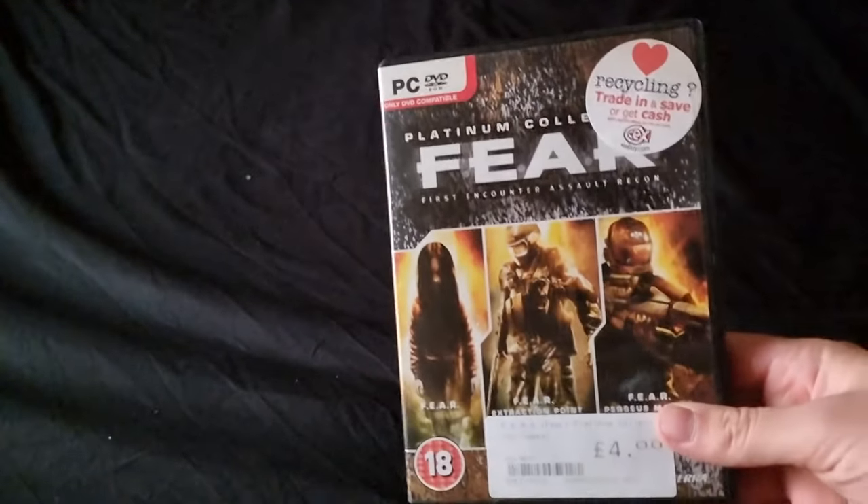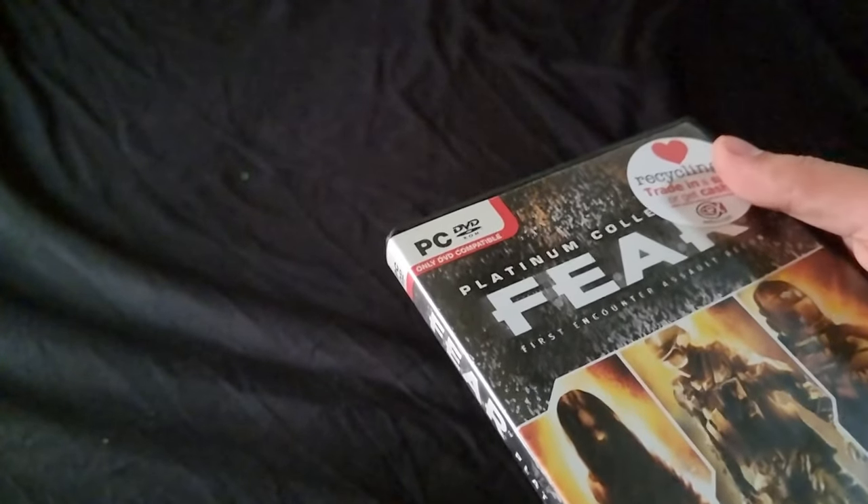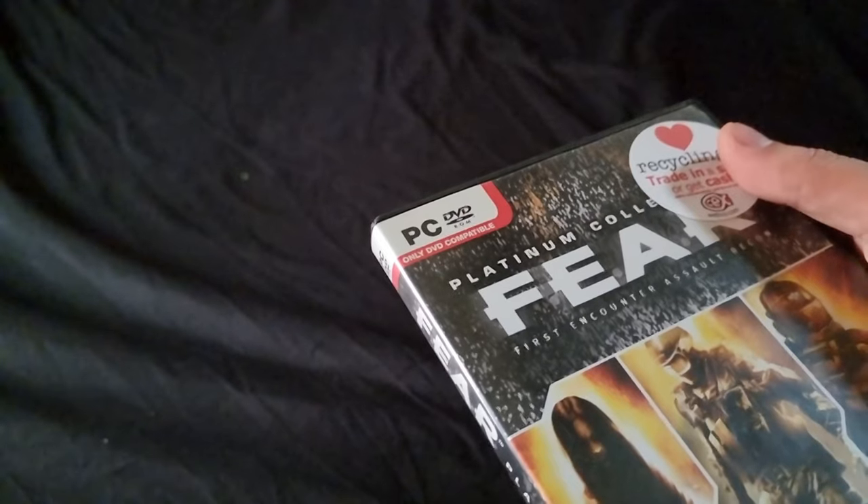There's no way these work anymore. So we have Fear Platinum Collection from CEX, four pounds. There's no way the codes for this still work. But I believe this is all the DLC - Fear Extraction Point, Fear Perseus Mandate. We've got Fear three times now, I don't know if that is going to work.